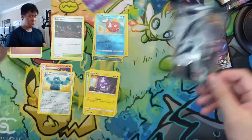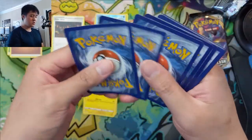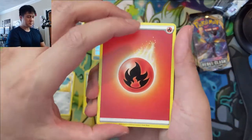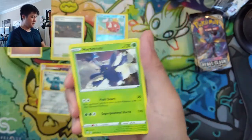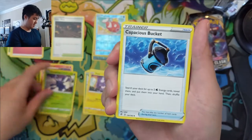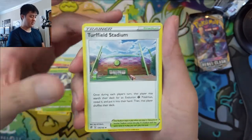Shout out to our friend Steven on Twitch who just dropped some information in the Discord about an online tournament hosted by the Pokemon Company. Huge shout out to Limitless and everything they're doing, but it is cool that the Pokemon Company will have their own kind of thing. The Patience Buff card — big fan of this card, Turffield Stadium.